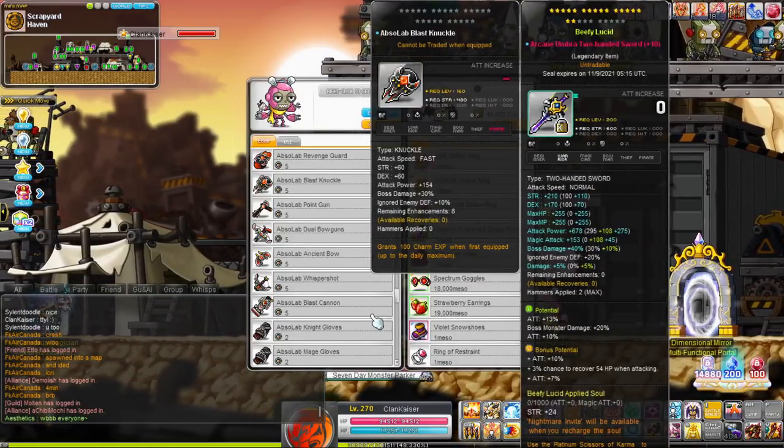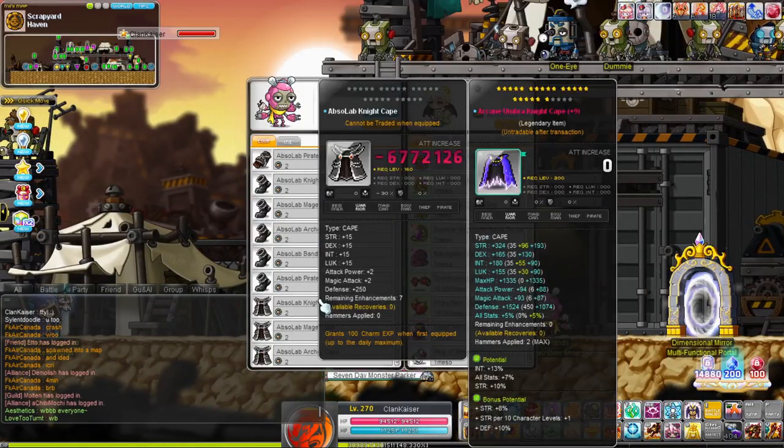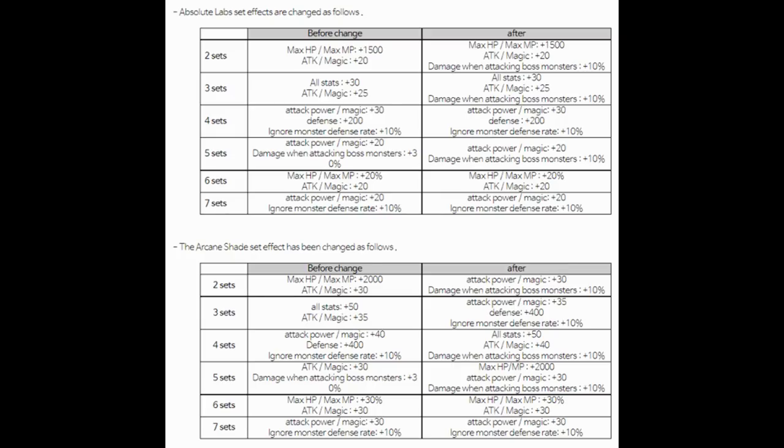I want to let you guys know before we start that KMS-T is coming out with a new patch, so there's going to be a better mix-and-match of set effects from Arcane and Absolab — meaning you can alternate and have one piece in or out to mix and match easily. The last effect is usually 30% boss for either set, but with the new change it's going to be 10%, with the other 20% split into set effects 2 through 4. I'm excited for that change, especially for progression players who don't fund as hard.